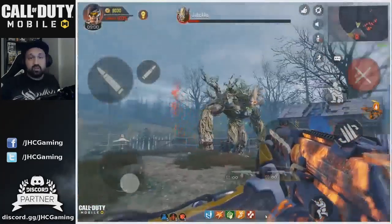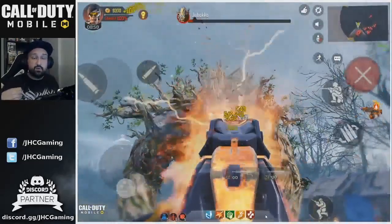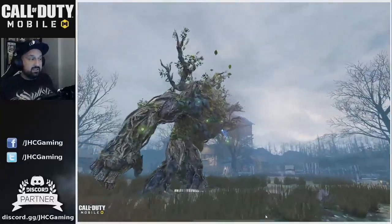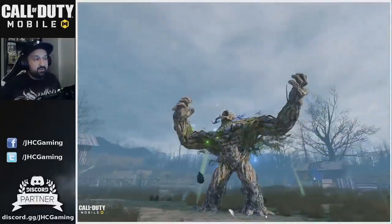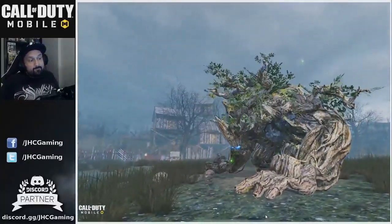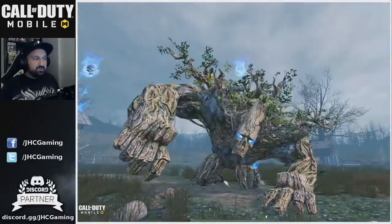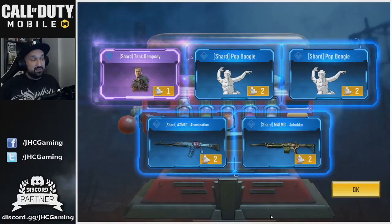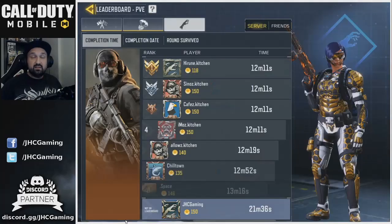The boss fight took me just over a minute — one minute three seconds — but I died once, which cost some time. After that you get your rewards; I got another Tank Dempsey shard and I'm close to 20 shards now. My final time was 21 minutes 36 seconds on the leaderboard.